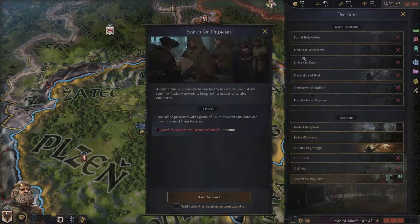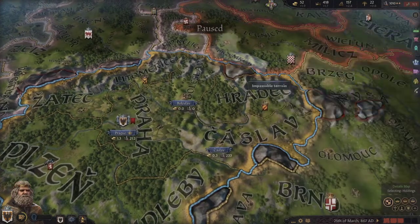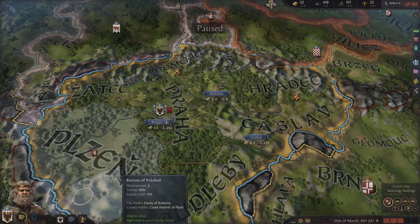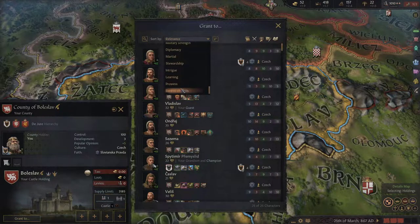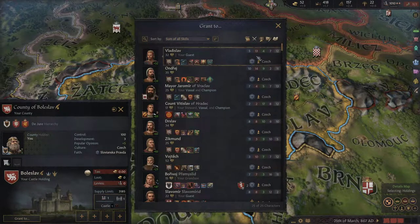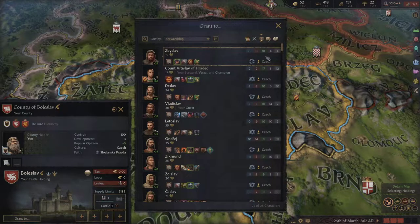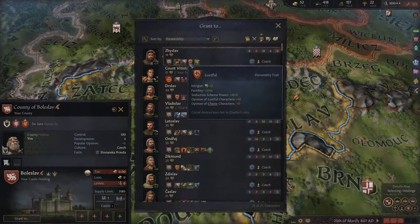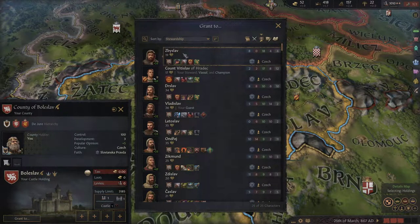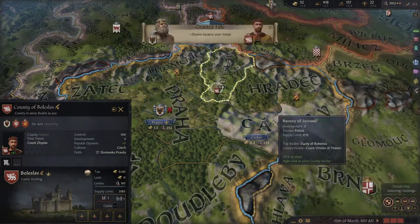We should also find a physician. If anything happens to our health, a physician could help us. Boleslav is going to be granted to Spislav. Spislav has become our vassal — he's a count. There are basically four main titles in this game: counts, which only control one holding; mayors, which are a lower grade holding just cities; churches held by priests and cardinals; and then dukes, which is us. We are the Duke of Bohemia.